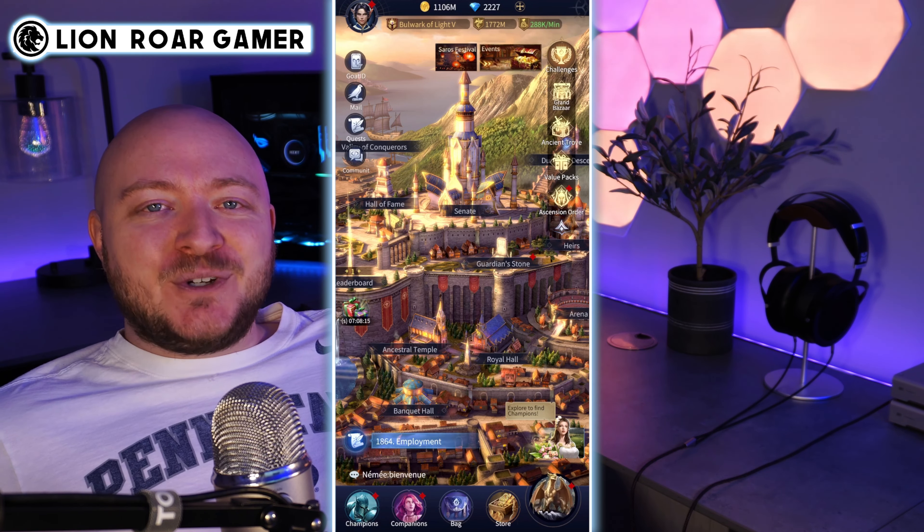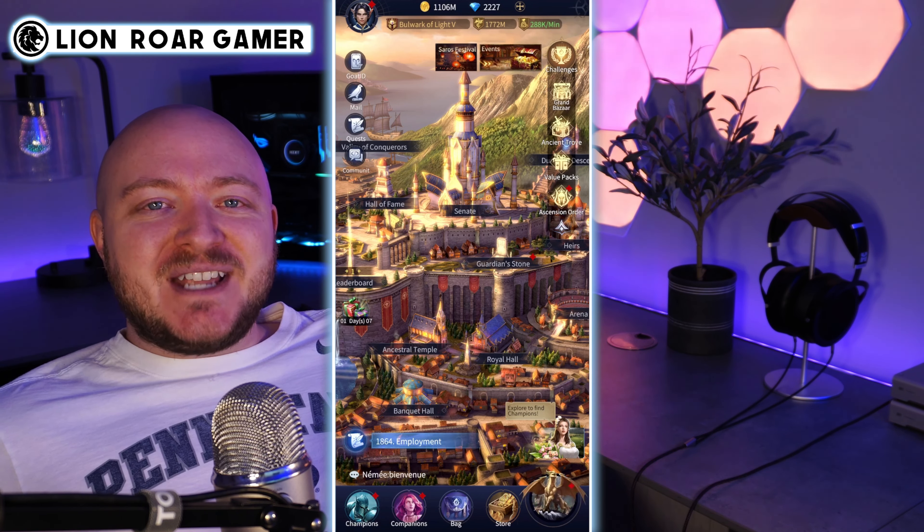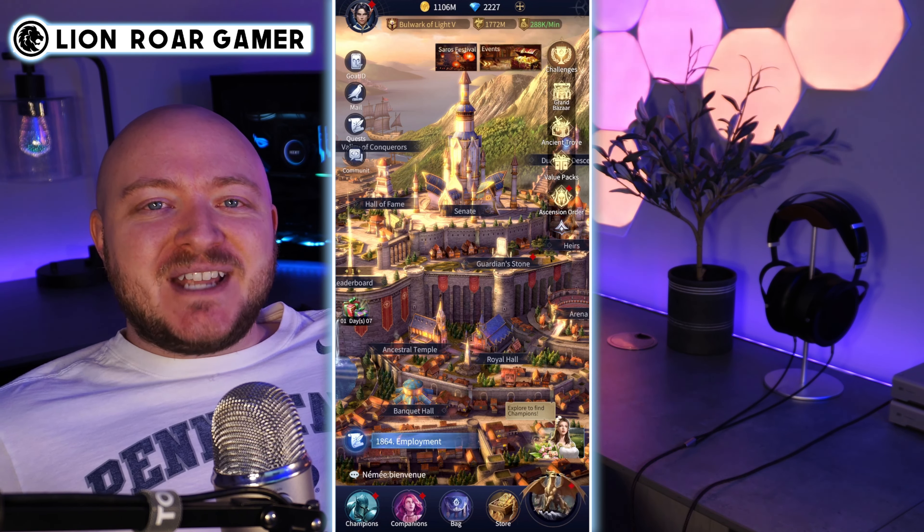But first, download Bloodline Heroes of Lithos, a mobile RPG action fighting game where you can marry your champions to create new and unique hybrids. Use the link in the description to start with some free stuff including gold and diamonds. I'd be honored to have you join my server so you can play alongside me. Simply click on your profile, settings, then change your server to S462.